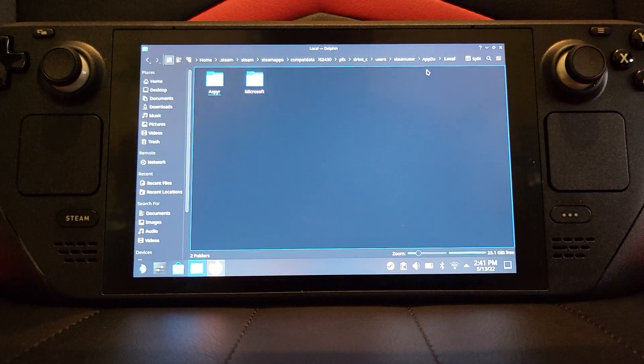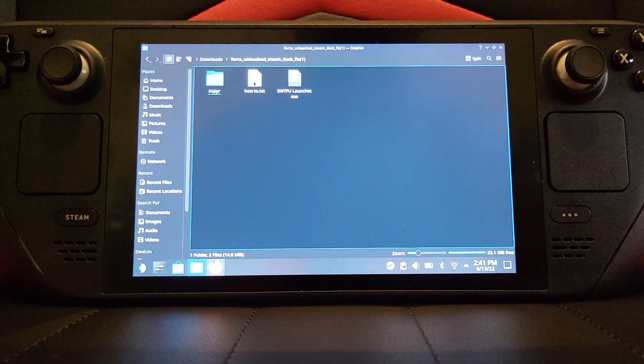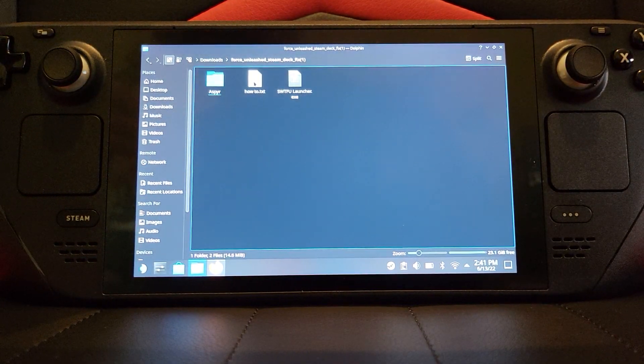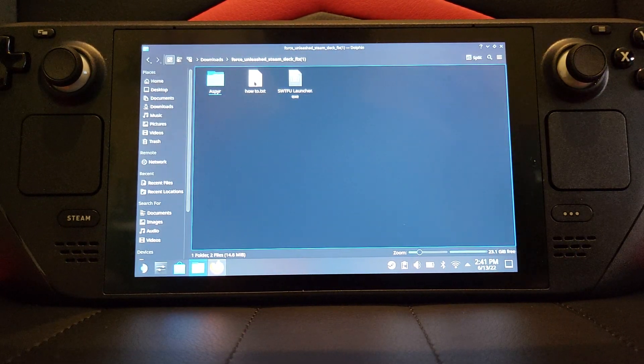Now go back to the download folder and open up the folder again. Get the SWTFU launcher. A little thing to note: this is the 60 frames per second launcher. The problem with Force Unleashed and Force Unleashed 2 on PC is that they are ports of the PS3 and 360 version — locked to 30 frames. If you unlocked it, the physics were tied to the frame rate, so you'd get essentially double-speed physics. The SWTFU launcher fixes that.